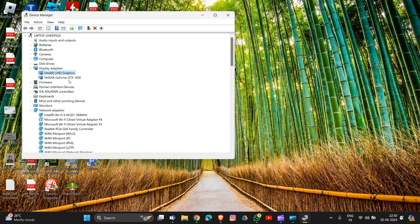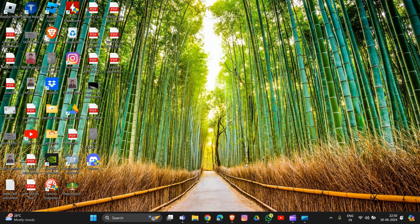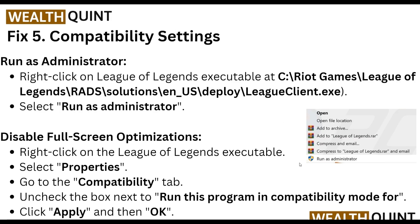The same process also applies for Nvidia graphics drivers. If this still does not work, move to another solution. Fix Five: Compatibility Settings — if none of the above solutions work, try this.